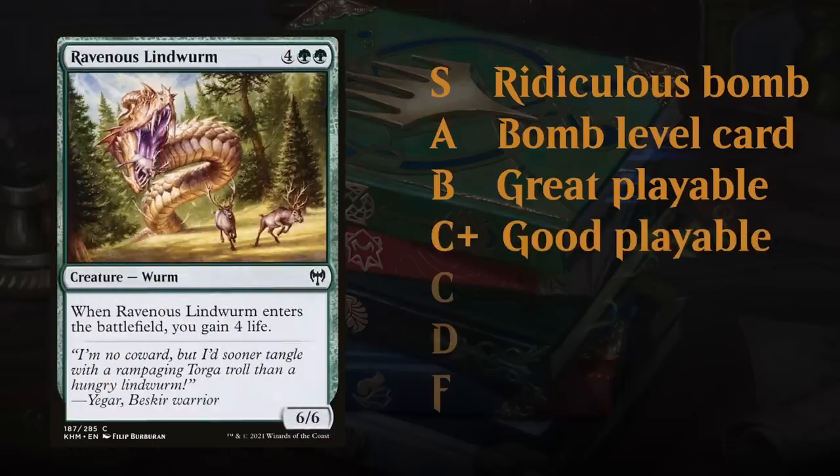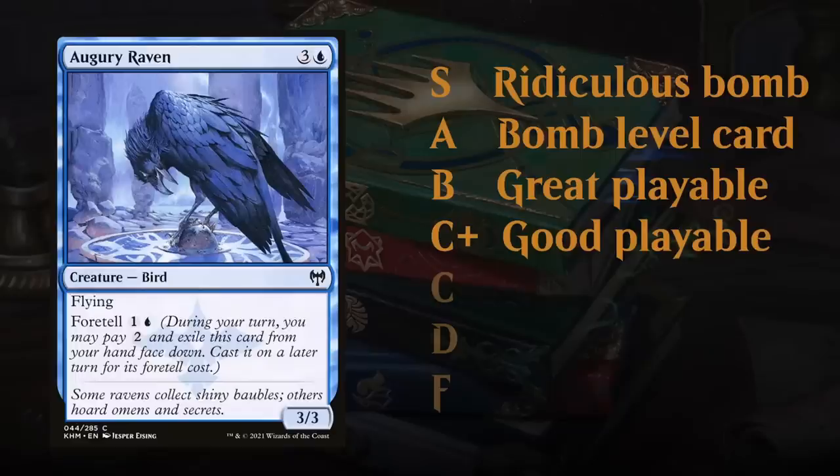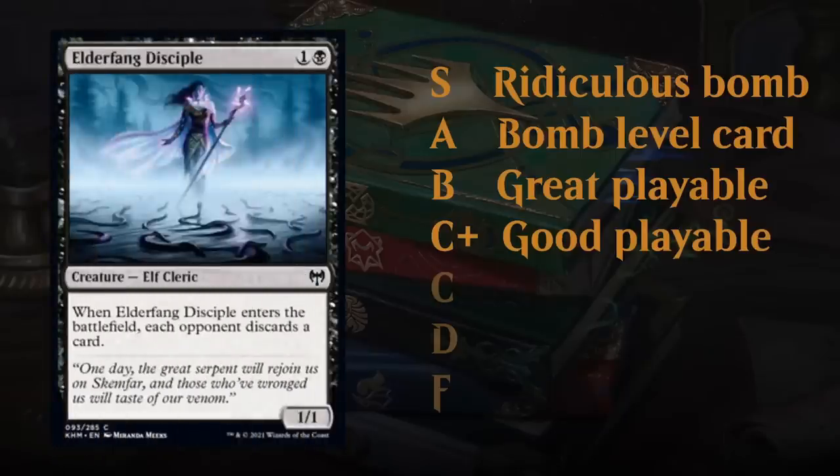At the B tier we find great playables — cards that can provide some sort of 2-for-1, premium removal spells. The best commons will often get a B grade, like Demon Bolt in Kaldheim. We also find cards like Clarion Spirit, very efficient creatures that can provide an incremental advantage.